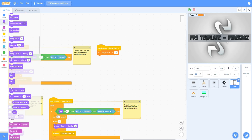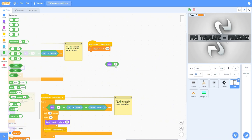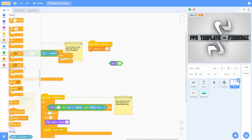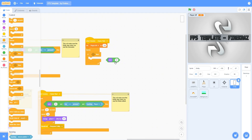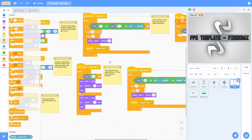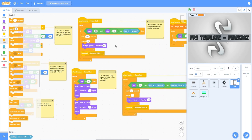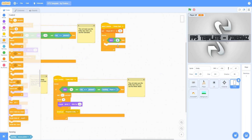Then get a size block and an equals block — set the size equals. Get a forever loop, then get an if-then block and put that inside the forever loop. Then set the size to 150.